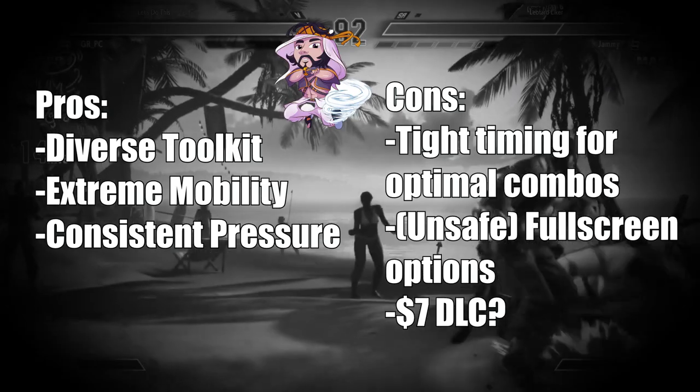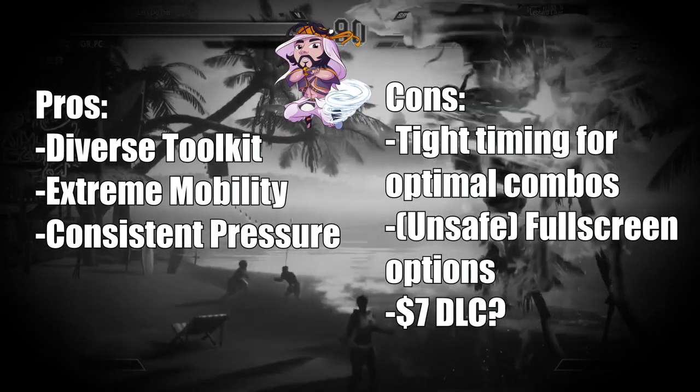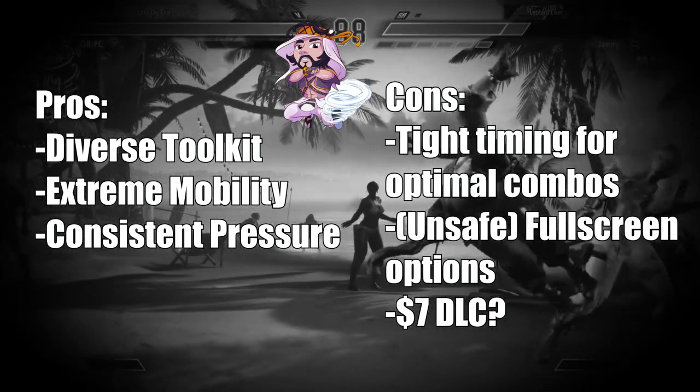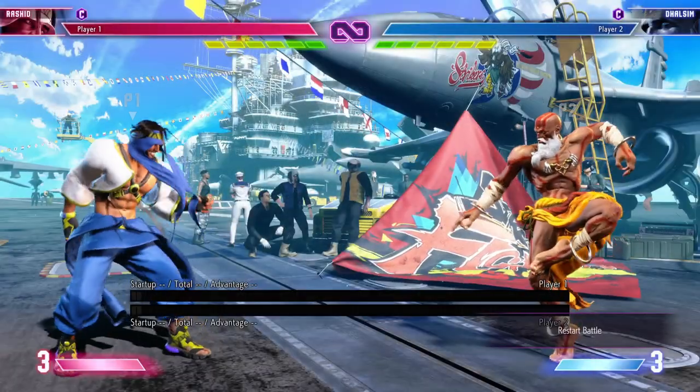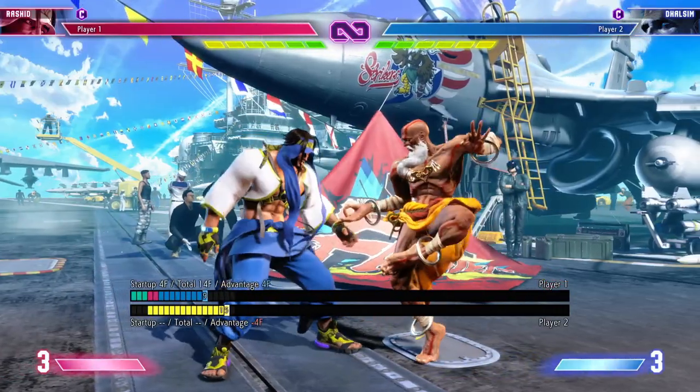Let's look at that drip! In this guide I intend to show you how he operates from the ground up — from his normals, links, specials, cancels, supers, and situations in which you would use all of them. Rasheed's standing light punch is a 4 frame normal.